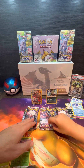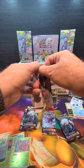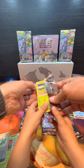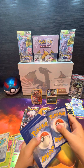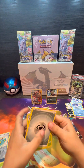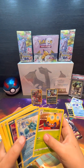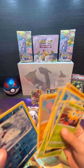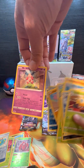Next pack is Giratina — are we going to pull a Giratina? We've got to keep them in front, remember. You need to feel the pack. White code card. Steel type. Reverse holo Abomasnow and a non-holo Mr. Mime.